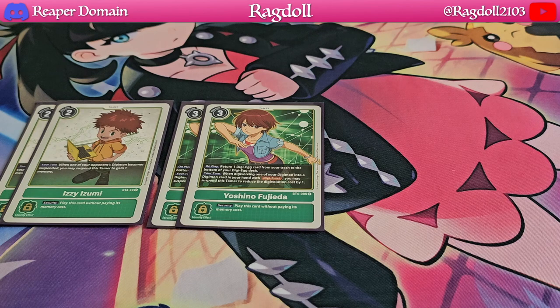We're also playing 2 copies of Yoshino. This essentially allows you to return your digi-eggs, giving you a bit of control over what you actually want. On top of that, when digivolving one of your Digimon into something with digiburst, you may suspend this tamer to reduce that cost by 1, which is very fantastic and adds so much more to this particular deck.